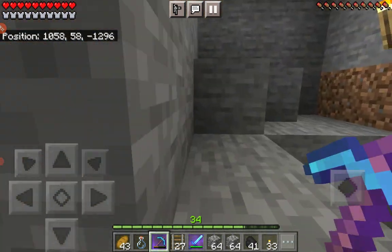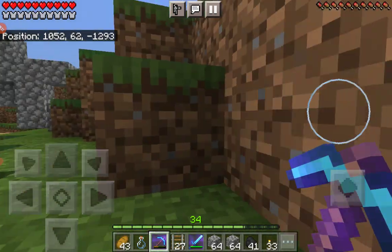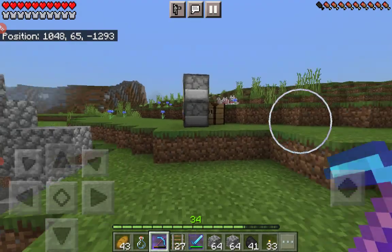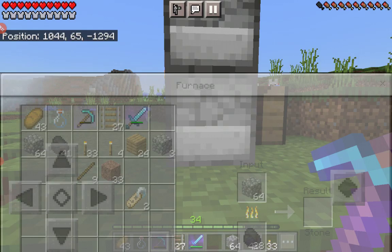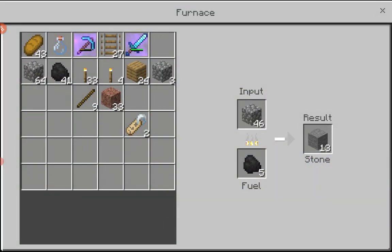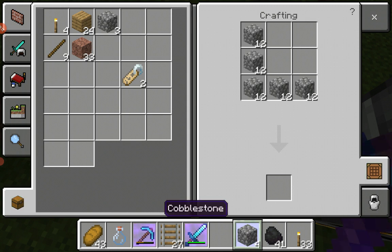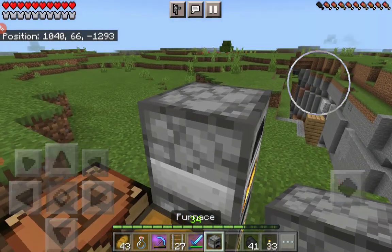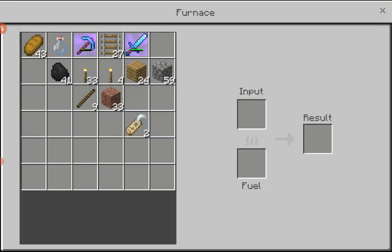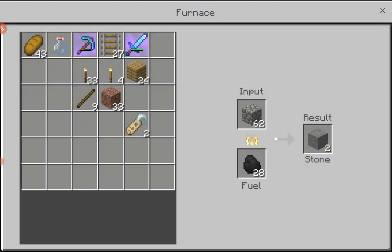Well, it would actually be good for me because nothing will go wrong and I'll get more cobblestone. We have another stuff right here. Okay, let's craft another furnace. I am putting this furnace on top — I have three furnaces now.